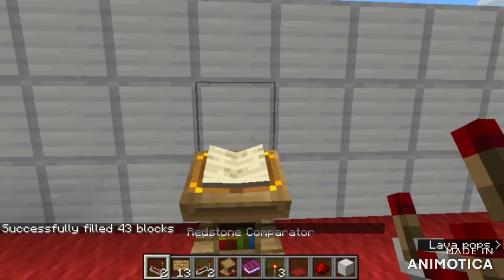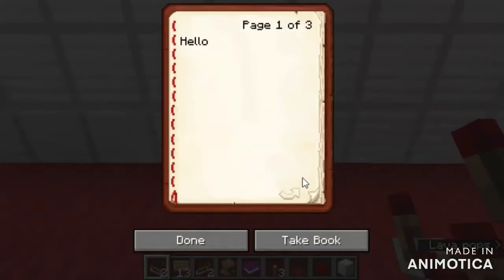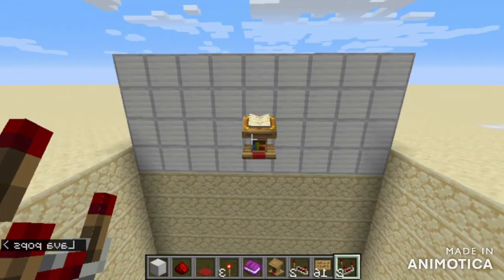You won't want to test this, because if you test it, you'll die. But you open the book, you flip to the third page, and you fall into lava. So that is your lectern trap done. Now you can go and build it and kill your friends.